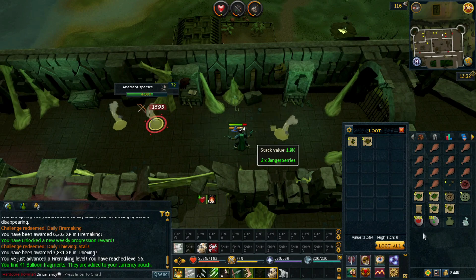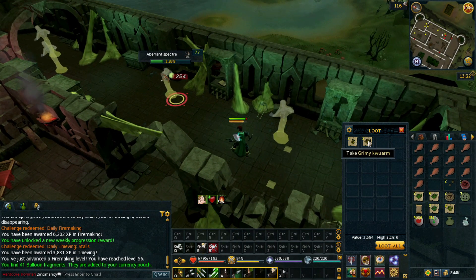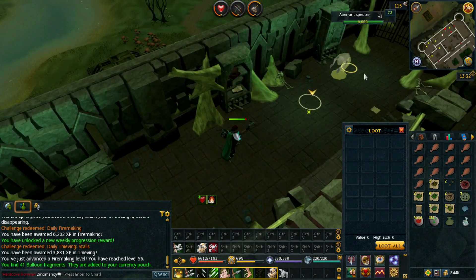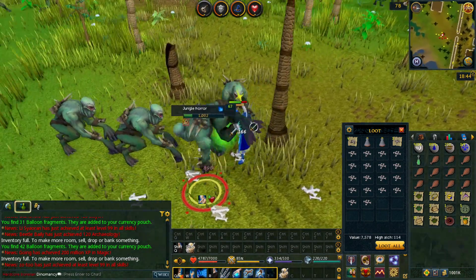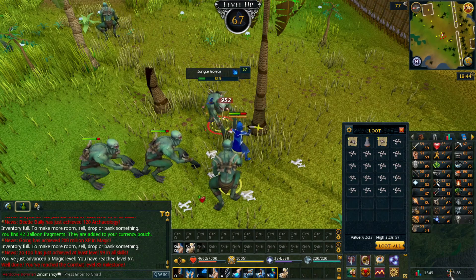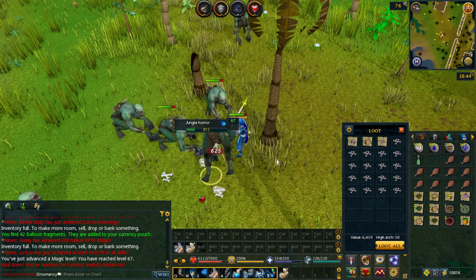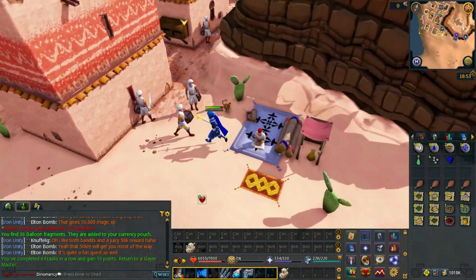Level 60 Slayer was one of the big motivations to unlock the herb bag, because I know Aberrant Spectres drop a lot of herbs — but it turns out those herbs are noted, so the herb bag is essentially useless for this task. Didn't realize that. We're about to hit 67 Magic after this last jungle horror kill — and we have 85 combat, so our next task is going to be from Slieve. I'm really looking forward to Slieve after doing quite a few tasks from Konar, because she assigns some really crappy tasks. Slieve has a few bad ones too, but there's less garbage in her assignment list.